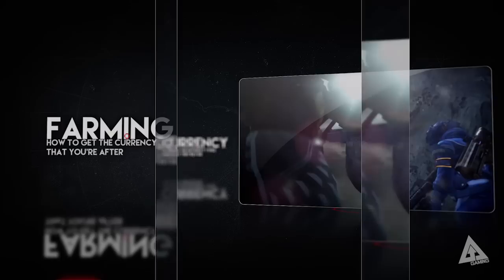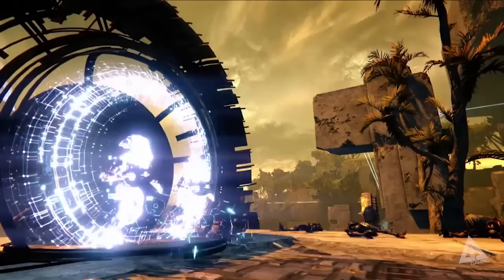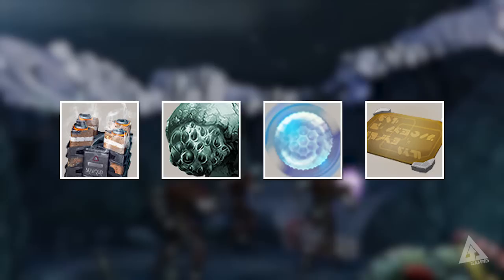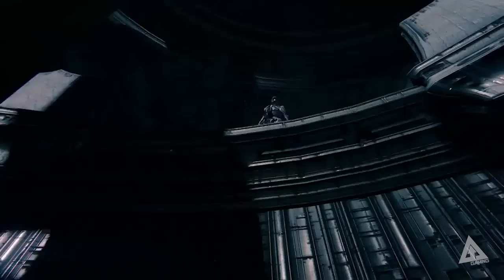So now you know what all these currencies are used for — the next question is how do you acquire them, and if necessary, farm them? Let's start with Glimmer. You get Glimmer from killing Majors and Ultras — the guys with yellow health bars and usually a fancy name. You also get Glimmer from dismantling weapons and armor, completing missions, and exchanging certain quest items. But if you need serious cash, here is by far the best farming method — using it you'll hit the max in just over an hour. Before I show you that, you need to know about these consumables: Aether Seeds, Black Wax Idols, Blue Polyphage, and Resupply Codes. These items, when used, cause enemies to drop more Glimmer when killed, and they last for 10 minutes. Aether Seeds are for Fallen, Black Wax Idols for Hive, Blue Polyphage for Vex, and Resupply Codes for Cabal — and it's Resupply Codes we'll need for this.